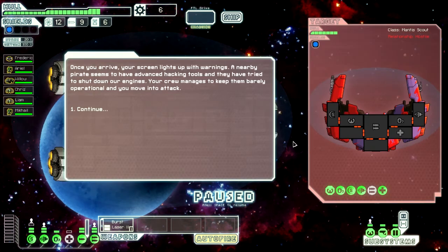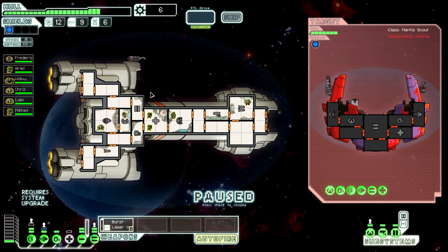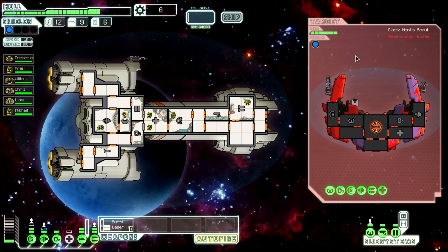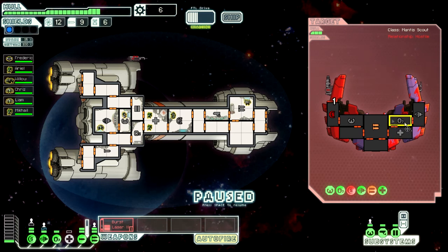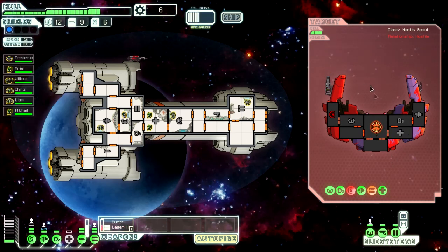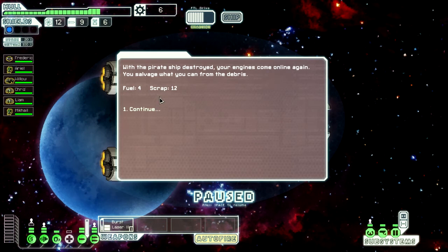Once you arrive, the screen lights up with warnings. The nearby pirates have advanced hacking tools and have tried to shut down your engines. Your crew manages to barely keep them operational. We've lost one engine, so we can't evade as much, but at least the weapons still work. It's cool how there are lots of different types of scenarios - it's not just randomly generated ships, some of them hack you, some are electrical storms or asteroid fields, which adds quite a lot of variation and replayability to the game. Four fuel and twelve scrap.